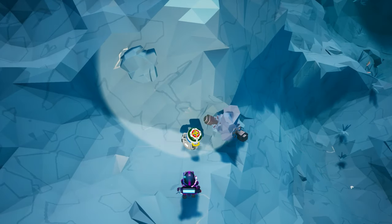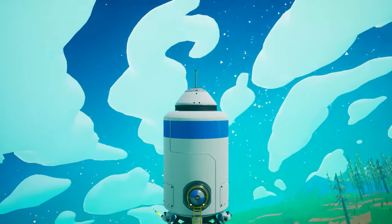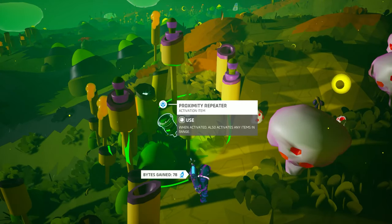It will keep working when you are far from it or even on another planet. And the best part is that you can make as many as you want. As you progress in the game, you can make more and more to increase your byte production. And as you explore new planets, place them on more generous research sample rocks, for example on Glacios or Atrox.